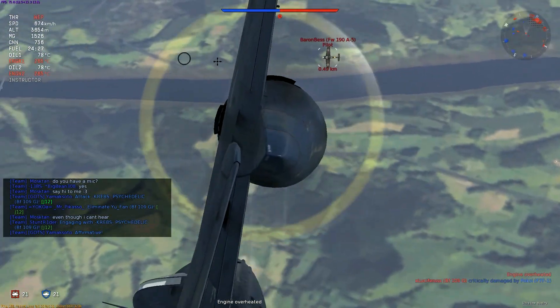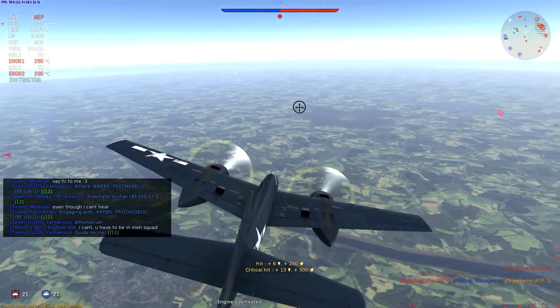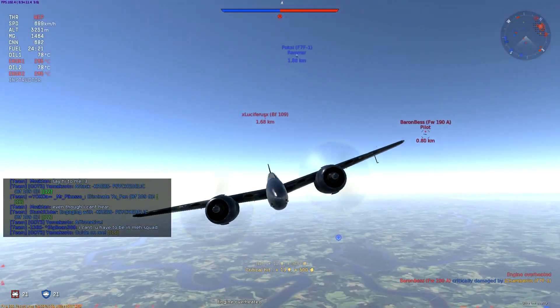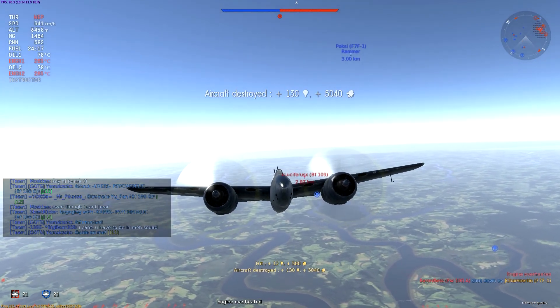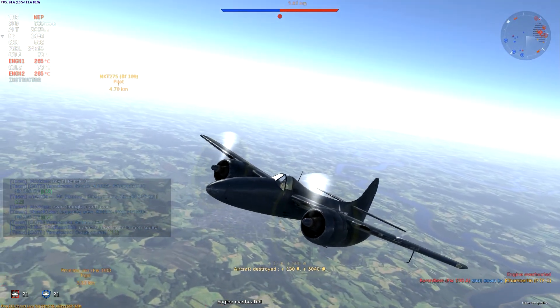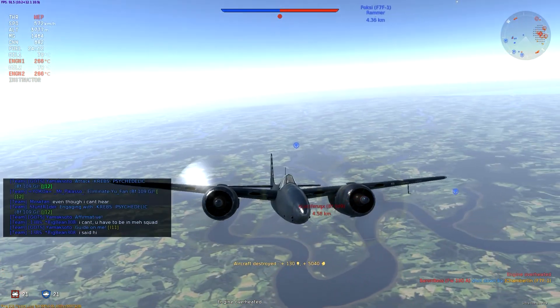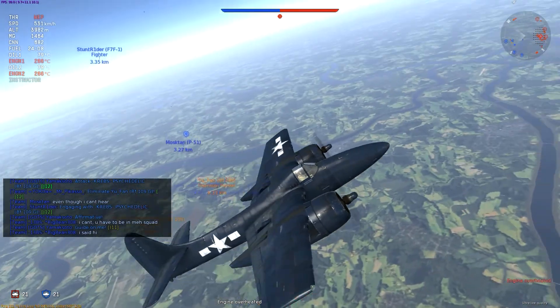This Focke-Wulf is putting himself in a pretty bad situation and I take his wing off. With four 20mm cannons and four .50 caliber machine guns, the TigerCat can tear apart just about anything in the game right now. Its weaponry is incredible. As soon as you get into trouble, you can use your speed and climb away. The engines, even though there are only two, they're really powerful.